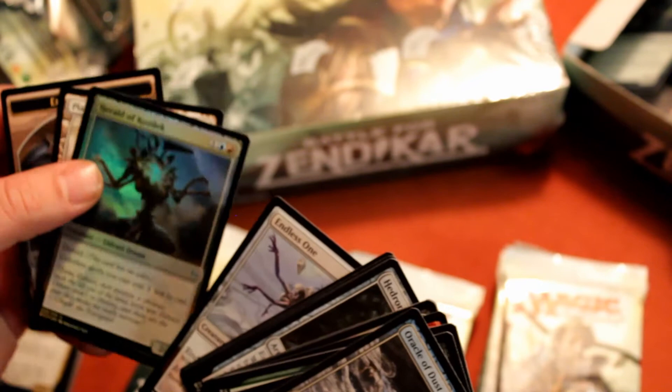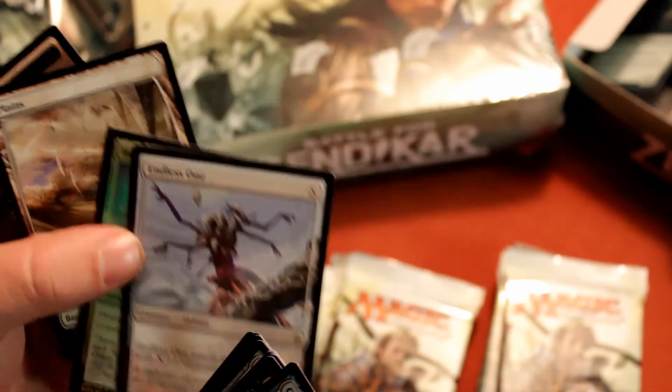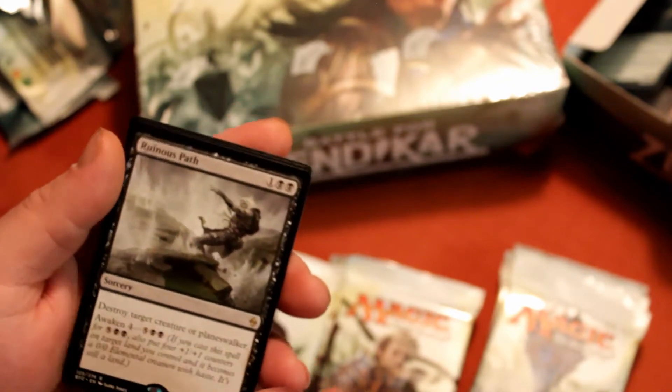Herald of Kozilek — actually a very good card, especially in an Eldrazi deck. And an Endless One. Endless One has seen a lot of play in Hardened Scales decks, but I still think even outside of those decks, having the ability to pull out whatever size you need — even if it's just a chump block, a 1/1 or a 2/2 — having that ability to pull out a blocker when you need one is going to be crucial.